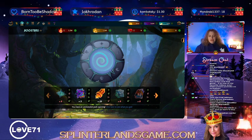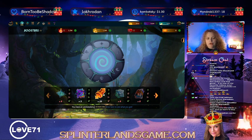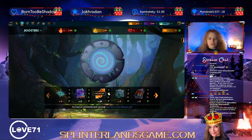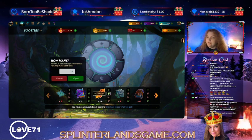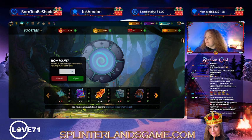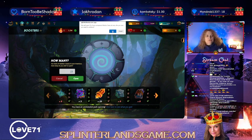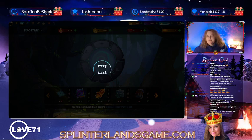The way you get these Gladius cases is by battling in a guild brawl — you'll earn merits and then you can buy Gladius cases with them. Let's go ahead and open up these 23. Yes, let's see what we're gonna get.